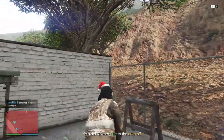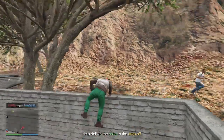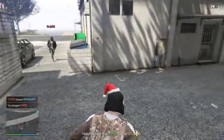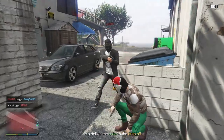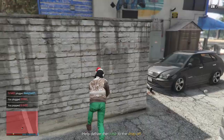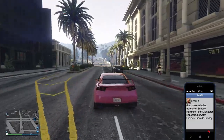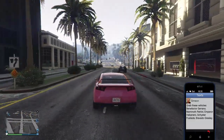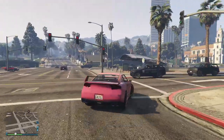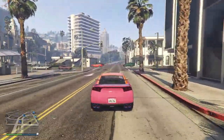Once the mission is complete everyone gets dropped back into free roam. Then it's up to the heist leader to set up the next stage or take a break. There's a forced cooldown period — it won't instantly let you activate the next part; there's a few minutes waiting for the next phone call. We messed about in Sandy Shores with firework launchers, not trying to kill each other but just scaring each other with stupid stuff.